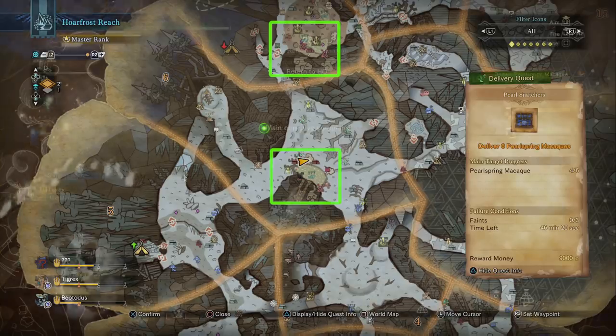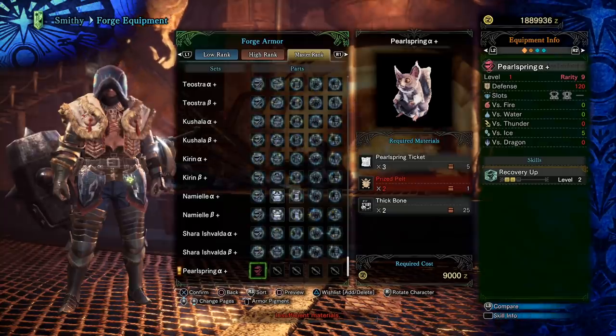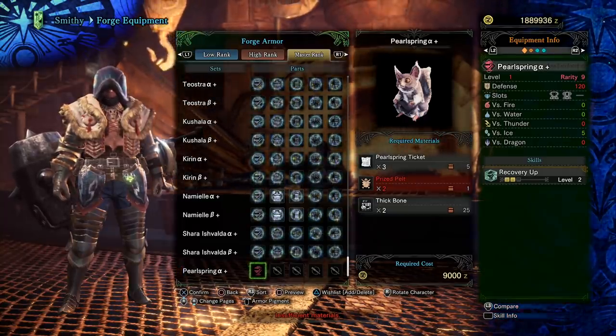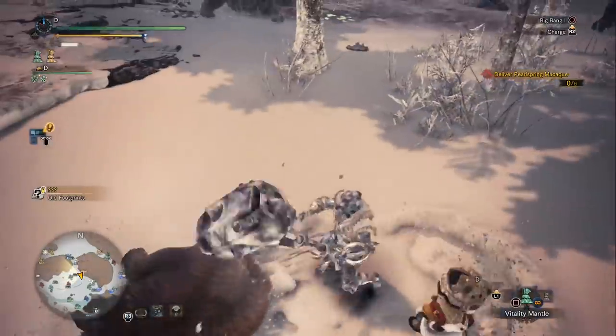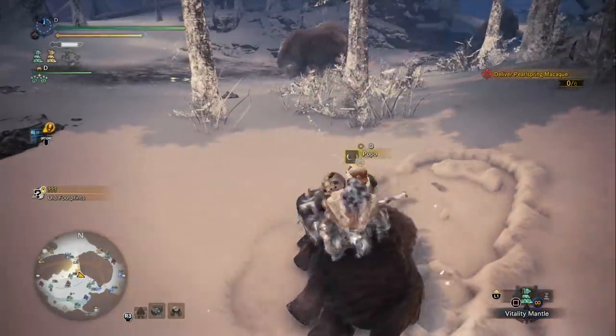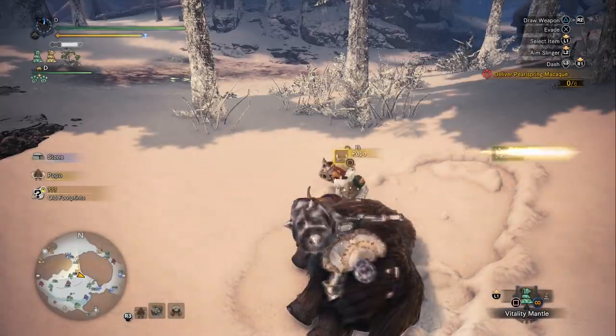For the other two things you need to craft this: you need a pelt and some bones. Just go grab some bone piles — dig through them and you'll get the bones you need. For the pelt, go kill some Popos, and Popos will drop the prized pelt. So you'll have all the ingredients you need.